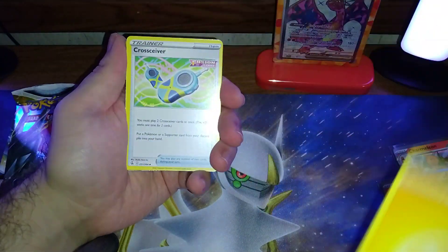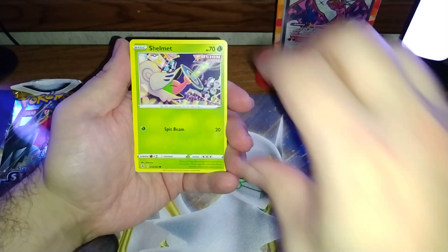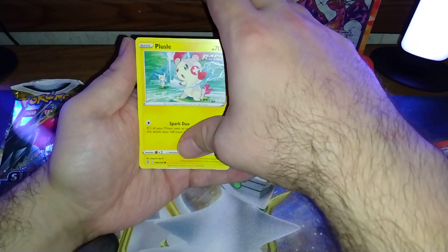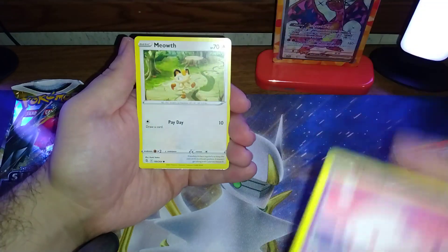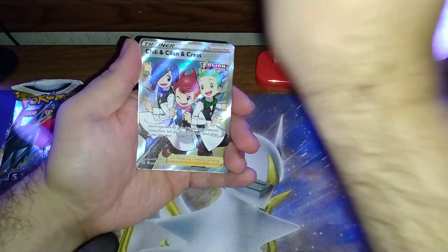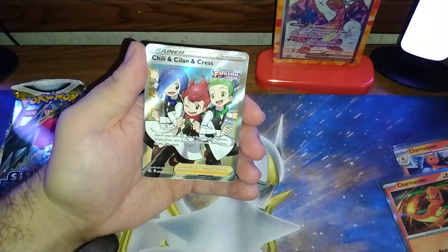From Fusion Strike we've got a Lightning Cross, Cyberus, Sidney, All Center, Shelmet, Plusle, Munna, Meowth, Meryl, Rotom Dial, and a Chili Salon.